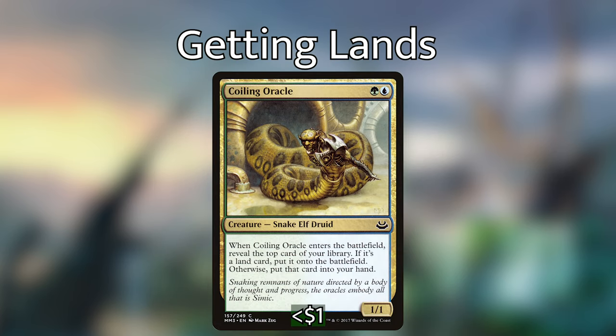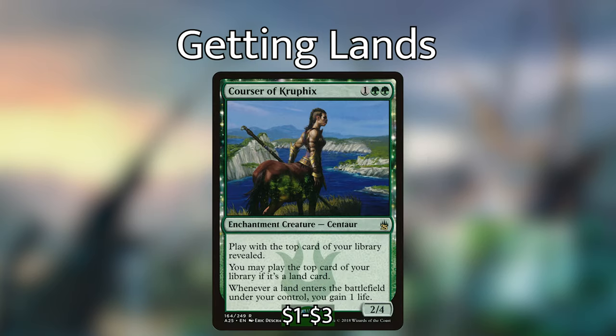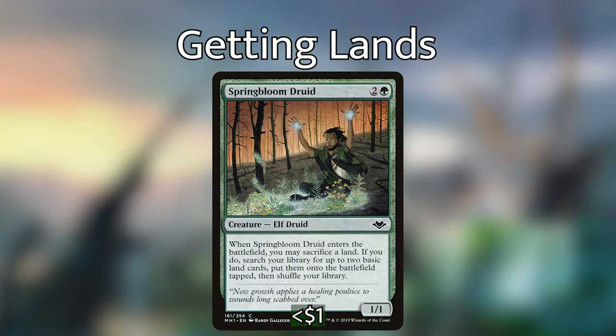Coiling Oracle is green and blue for a 1/1 creature snake elf druid. When it enters the battlefield, reveal the top card of your library; if it's a land card, put it into play, otherwise put that card into your hand. Azusa, Lost but Seeking is 2 and a green for a 1/2 legendary creature human monk — you may play 2 additional lands on each of your turns. Courser of Kruphix is 1 green green for a 2/4. Play with the top card of your library revealed; you may play the top card of your library if it's a land card, and whenever a land enters the battlefield under your control you gain 1 life. Spring Bloom Druid is 2 and a green for a 1/1. When it enters the battlefield, you may sacrifice a land; if you do, search your library for up to 2 basic land cards and put them onto the battlefield tapped, then shuffle your library. So if you've already played a land and you play out Spring Bloom Druid, you can immediately get that third activation off of Omnath, Locust of Creation and dome everybody for 4, and also get the additional land triggers off of our other landfall abilities.